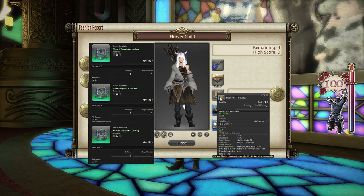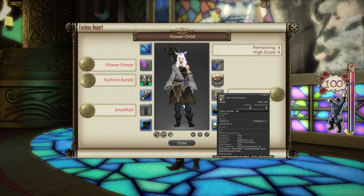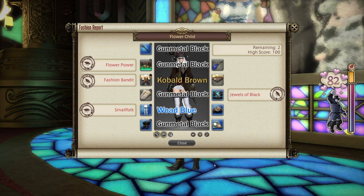The 100 is okay, but it's not really that realistic if you're in a hurry. For an 80 with dyes, it sadly doesn't get much easier. The best in slot dyes for this week include Gunmetal Black for any weapon, Gunmetal Black for your helm, Kobold Brown for any chest, Gunmetal Black for your hands, Woad Blue on your legs, and Gunmetal Black for your feet. Not the cheapest solution, is it?